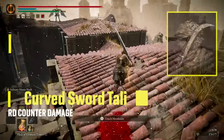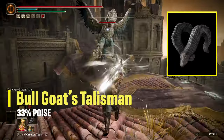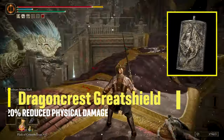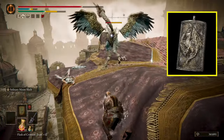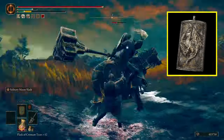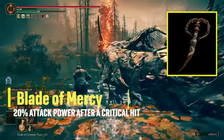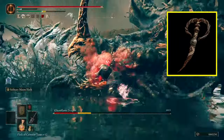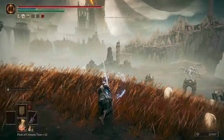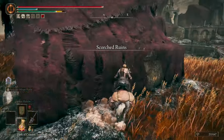The talismans I'm using are: the Curved Sword Talisman, which increases Guard Counter damage by 20%; the Bull Goat's Talisman, which raises poise by 33% to hit that sweet 51 poise; the Dragon Crest Greatshield Talisman, which reduces physical damage taken by 20% — a must-have in Shadow of the Erdtree since all enemies hit like a truck; and the Blade of Mercy, a new talisman that increases attack power by 20% for 20 seconds after each critical hit. The Blade of Mercy is found in the Scorched Ruins, inside a chest at the very top, reached by climbing through the rooftop with Torrent.